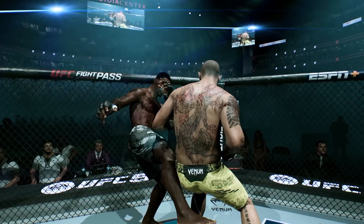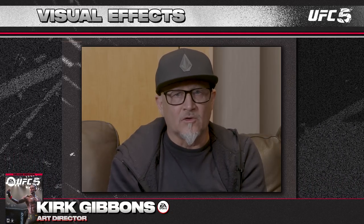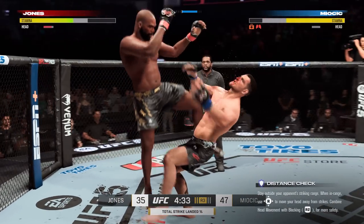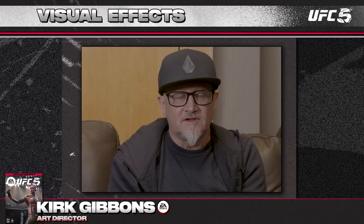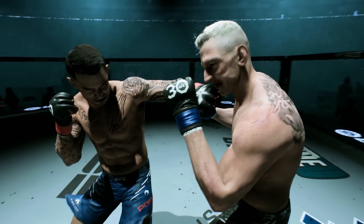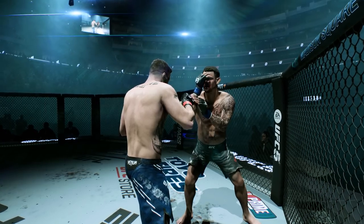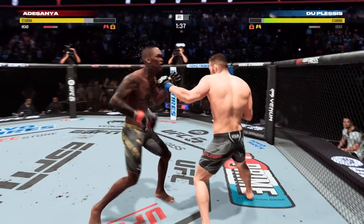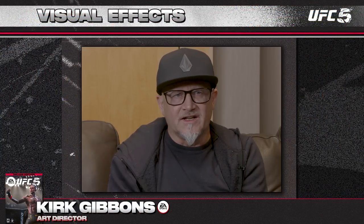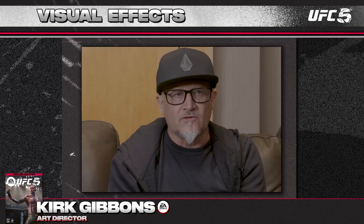Players always talk about the importance of making strikes feel more realistic and impactful. UFC 5 addresses this with a holistic approach — the entire team worked together to make impact as powerful as possible. With animation, they reworked all striking animations, and within Frostbite they have physics and procedural animation. They also reworked the facial deformation system to make impacts feel better. Additionally, new audio with crunching effects and blood and sweat particles all sum up into a great, powerful experience for impact.